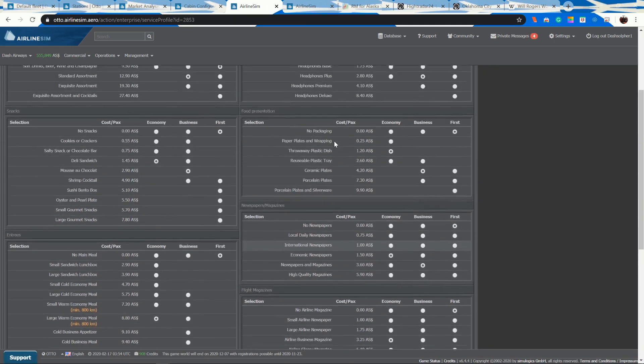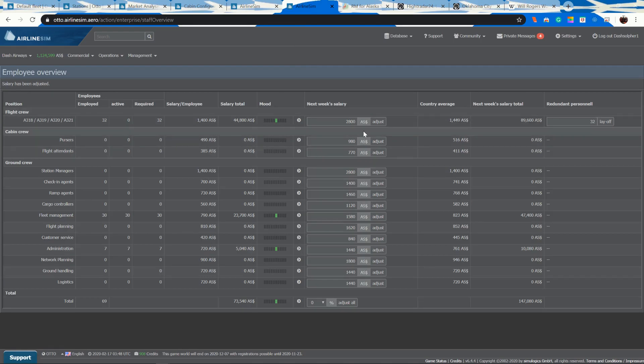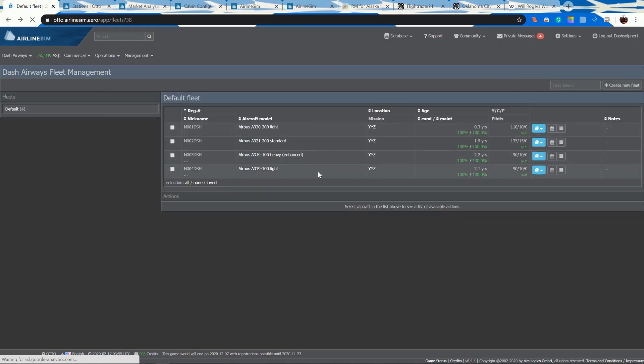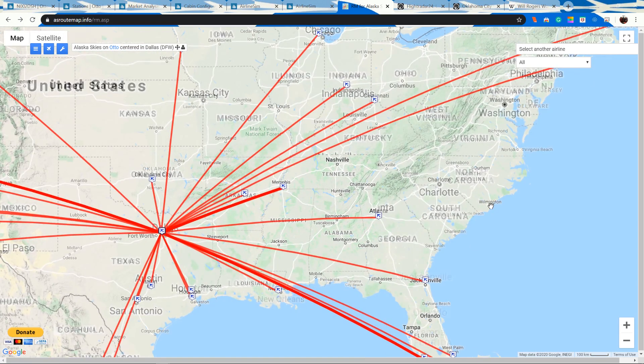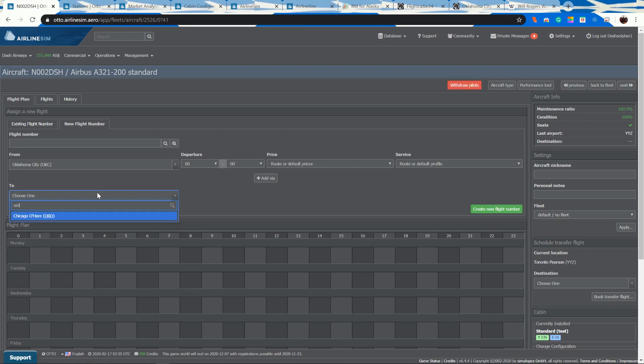Now let's kick off the scheduling. I'll start with the A321 and send it to Chicago — we know we've got a good market there. We're going from Oklahoma City to Chicago O'Hare. Since we've decided on eight-hour waves, we want to number the flights appropriately. We'll simulate real airline operations — if we were doing this for business traffic we'd want to start flights around 5 a.m. so we can get business travelers into Chicago's business districts early in the morning.